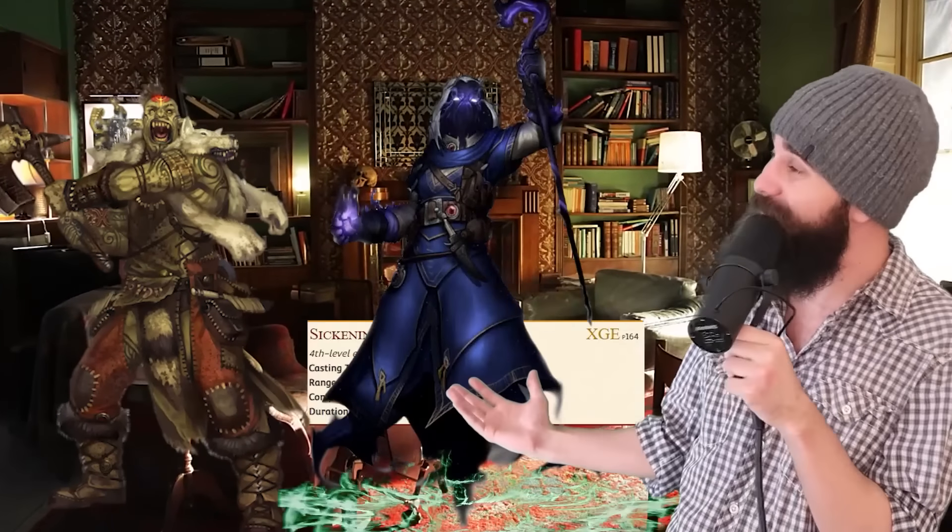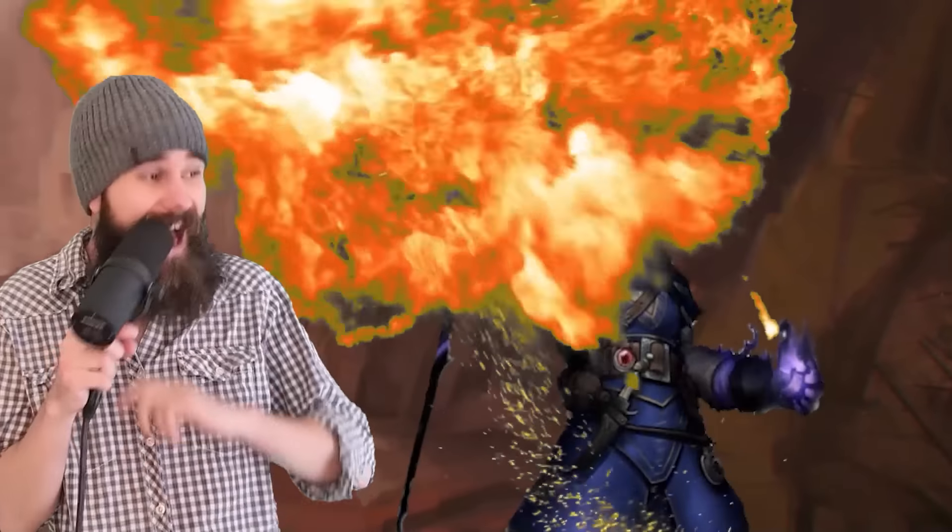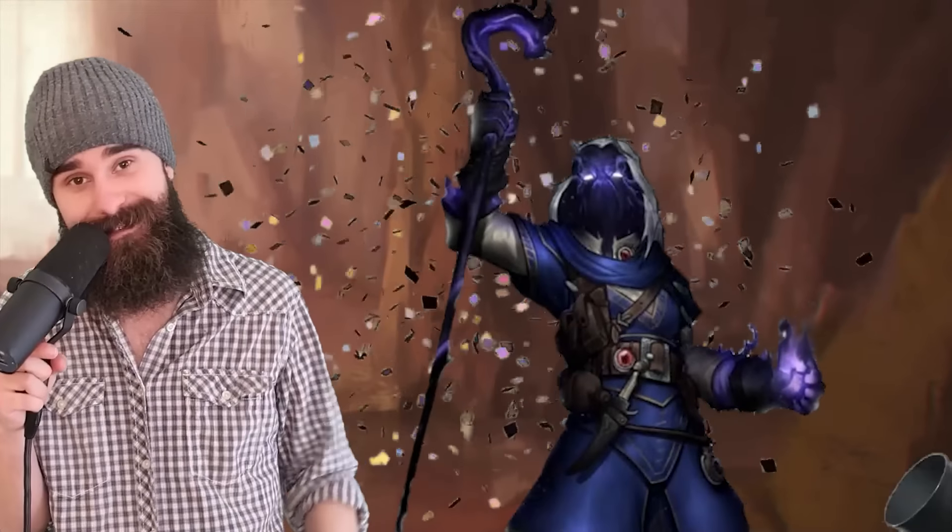You could throw out a brutal concentration spell like Sickening Radiance, and just hang out inside a bookshelf while everyone else in the room dies. All in, Shadow Sorcerers are fantastic — really hard to kill for a spellcaster, and all of their abilities are top tier. Plus, any subclass that comes with a pet is instantly S tier, obviously.